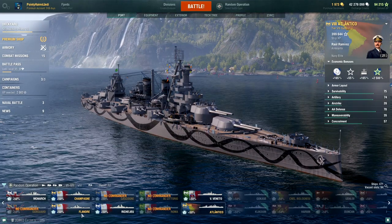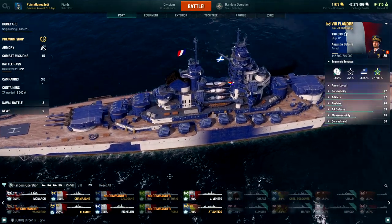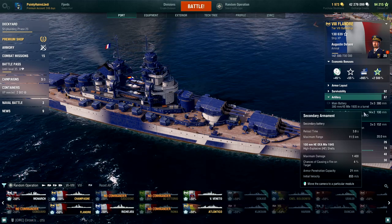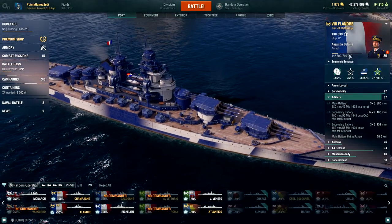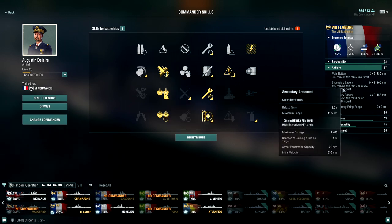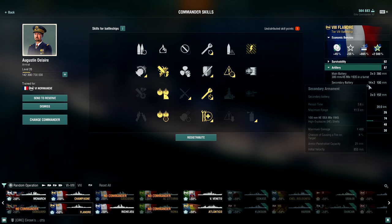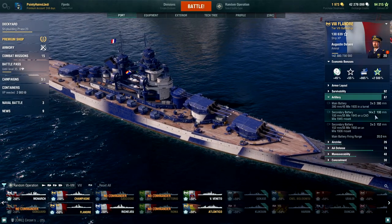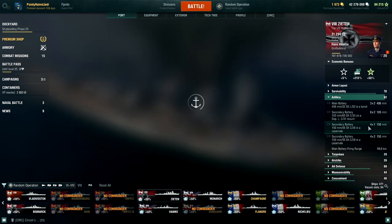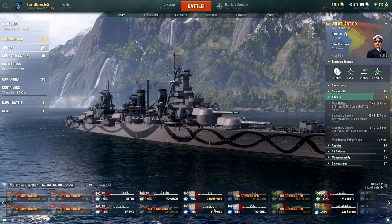What I'm going to pick out is a far less obvious one — the Flandre, which is a French tier 8 premium battleship. It's not one you immediately think of as having strong secondaries. It does have quite a lot of them but the problem is they are 100mm secondaries, and therefore pretty weak. You can buff them up with captain skills, especially IFHE which gives you 21mm of penetration — tiny fire chance though. You've also got a couple of 6-inch guns. Crucially you can get them out to 11.5km, which I think is about as good as you get at this tier.